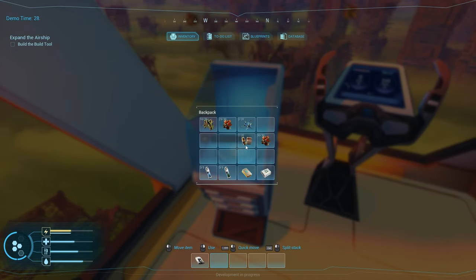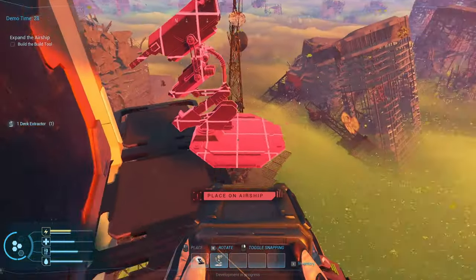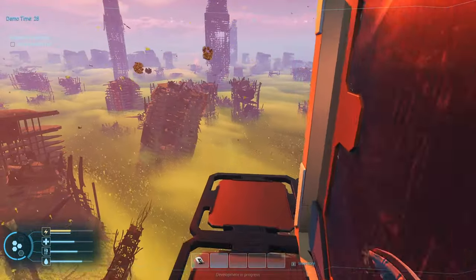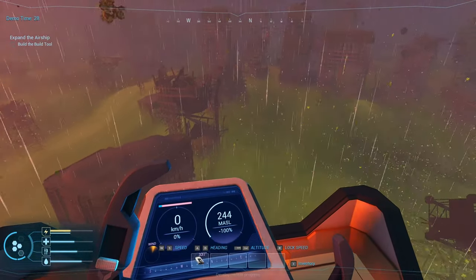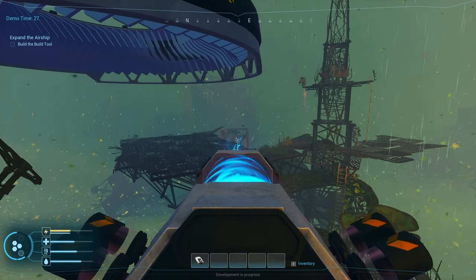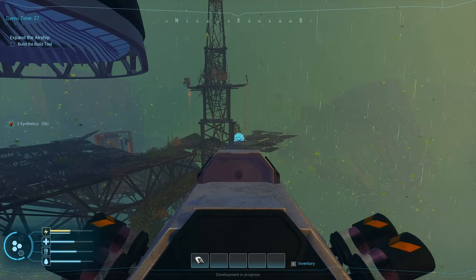I just picked up a bunch of things — synthetics, metals. What is this? Glass. Metal debris. Let's pick this thing up and point it at that building over there. There you go — I think there were a few things over there I could pick up. Yeah, I see some stuff flashing but it might be a little far, so let's get a little closer. I think I can get some glass over there. There you go — glass coming in. There's the synthetics.